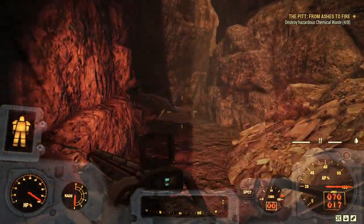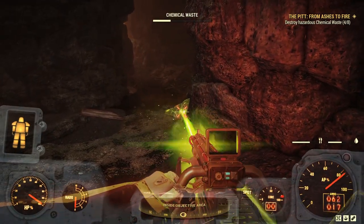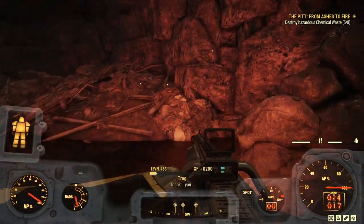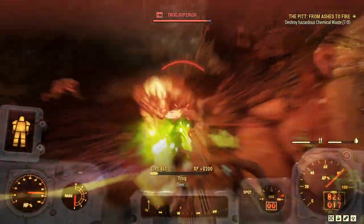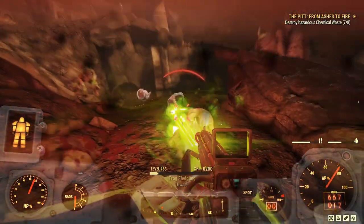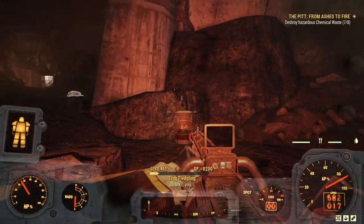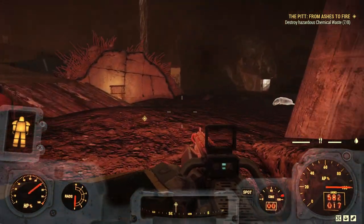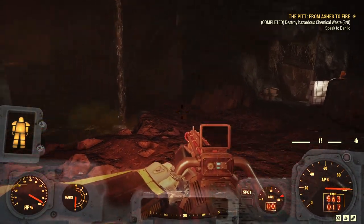We'll double back on ourselves a little bit. Here's the last one here — we've got three more to find further on in the trench. There's another one. The last couple are right outside our next destination, so we'll get rid of the last few trogs. Right in front of us is the last pile of chemical waste we need to destroy. Sorted — and now we need to head on to the outpost.